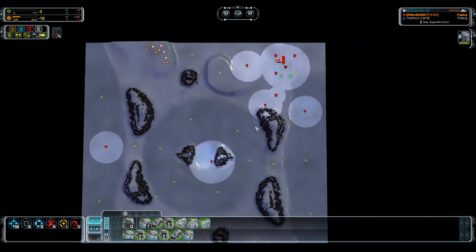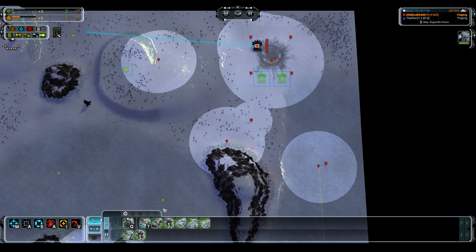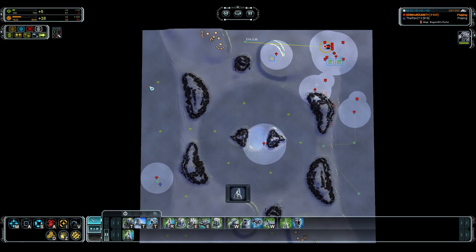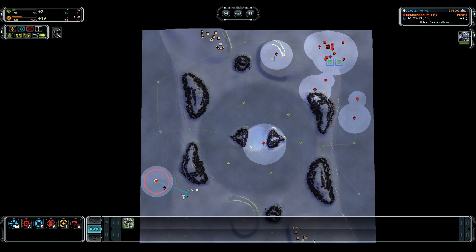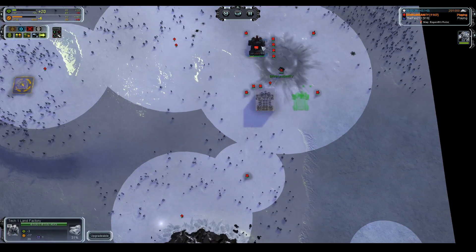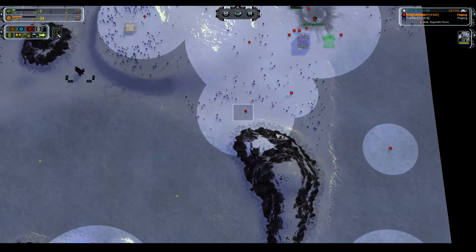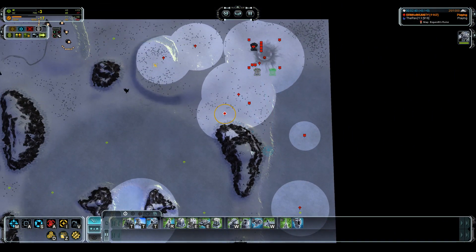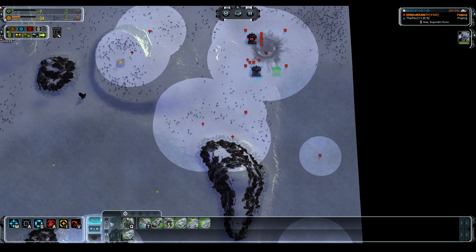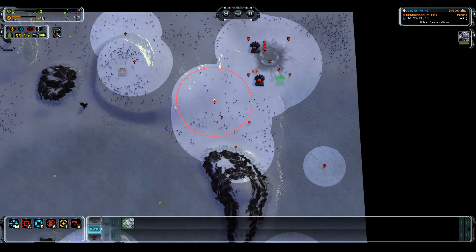You're going to assist the ACU in getting more land factories online. One, two, three, four - all we're going to do with these is go back ready to scout. Five tanks. That tank is coming around the outside edge and that is bad for me, but I think I'll be able to get all of this taken care of. We are minus four on the mass ticker and I'm getting a very small amount of reclaim, but it's going to be enough. There's the tank!